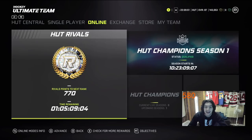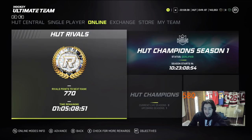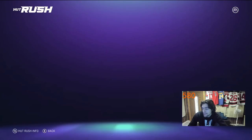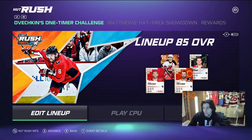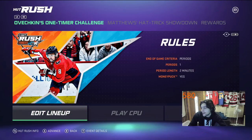Now, online: HUT Rivals can be a little scary early on — it's very daunting because a lot of top players are playing Rivals in sweaty mode right now. I would recommend playing the more casual and more fun mode, which is HUT Rush. Right now there's an EA Play season going on — they have the Matthews Hat Trick Showdown and the Ovechkin One-Timer Challenge, where you have certain dekes to pull off and rules to follow. It's very fun.